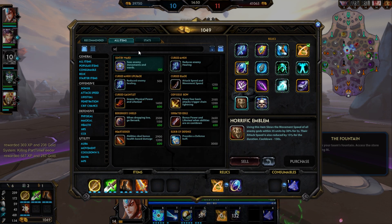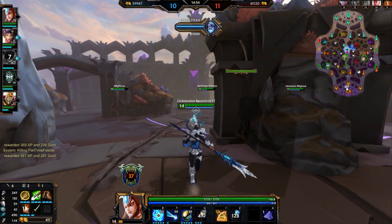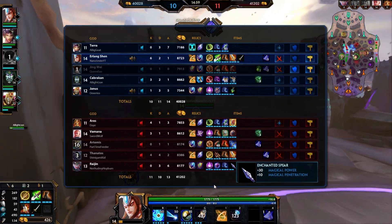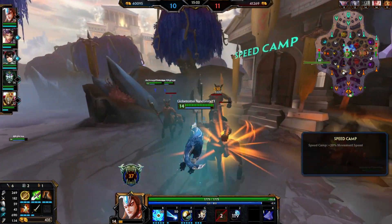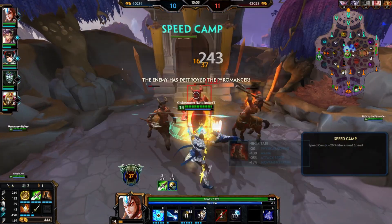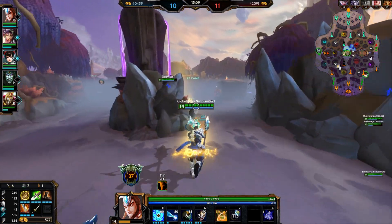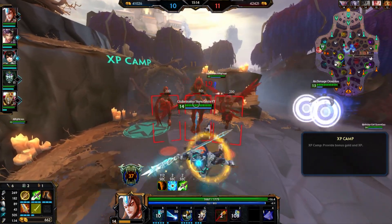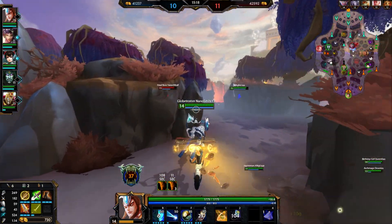We're gonna go Serrated Edge next, then go into Bloodforge, and then top the build off — we'll probably need anti-healing for Vomit, so we'll go Toxic Blade because this build is definitely not giving you any attack speed at all. The only attack speed you really get is from your three, if you decide to go into your squirrel form.